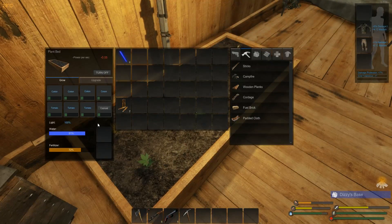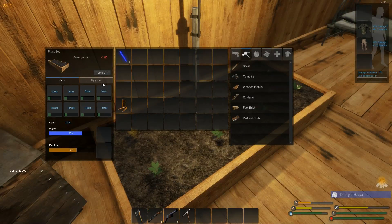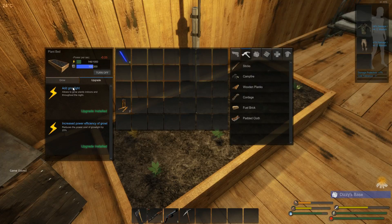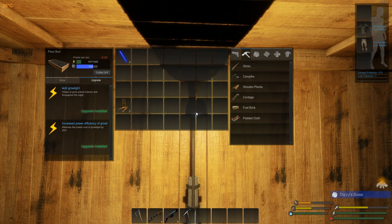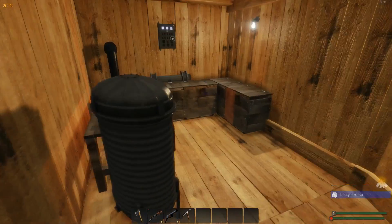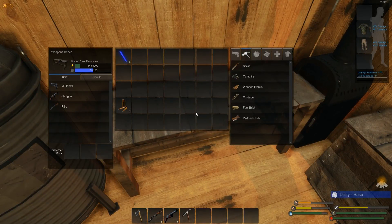Our plant bed — how does that work? Very easy: you plant the seeds you have into here, make sure it has water and fertilizer, and then it will grow into tomatoes or cotton. You can use ashes as fertilizer. I've done some upgrades here — I added a grow light and increased power efficiency, so it uses less power to grow. You can turn it on or off to save power.